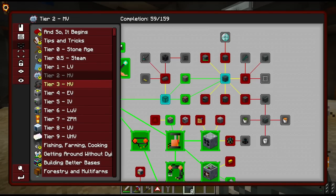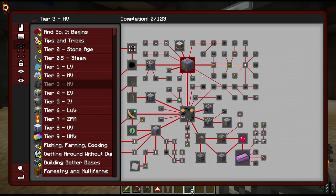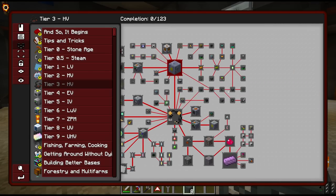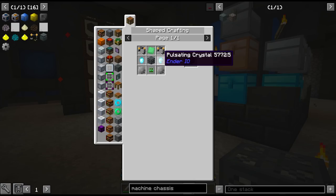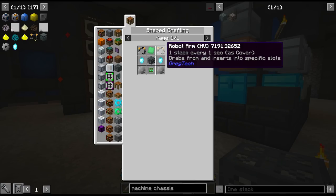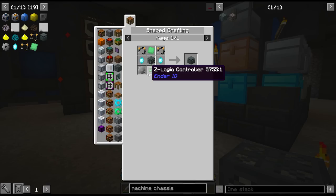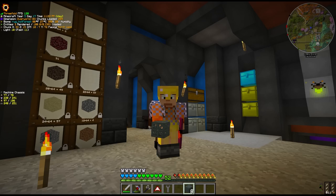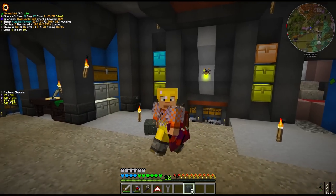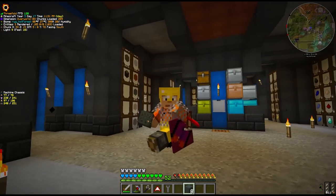We're basically going to be beelining this farming station, which is in the HV tab over on the right-hand side. Pinning as we go: we need electrical steel gears, pulsating crystals, robot arms at HV, dense pulsating iron plates (currently in the blast furnace), and a Z-logic controller, which I think needs the slice and splice. This is going to be a rabbit hole and a half. First on the list is the slice and splice, which needs solarium — solarium is just gold and soul sand through the mixer, then through the blast furnace.